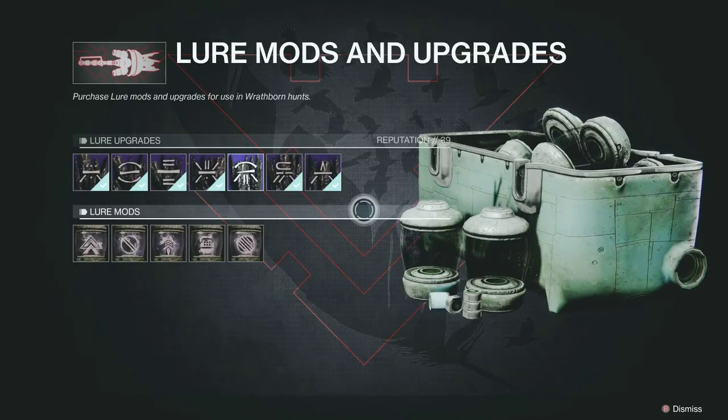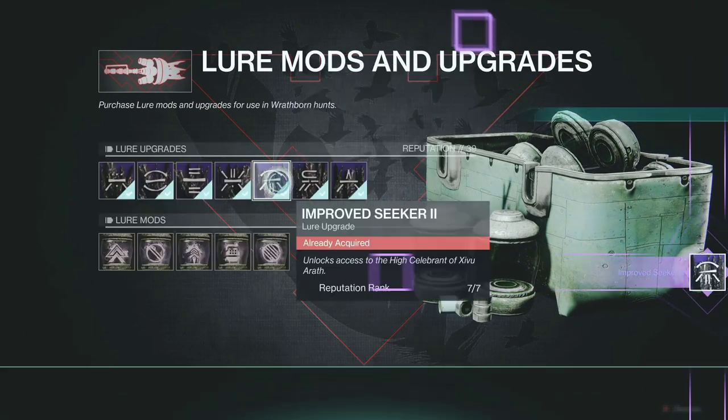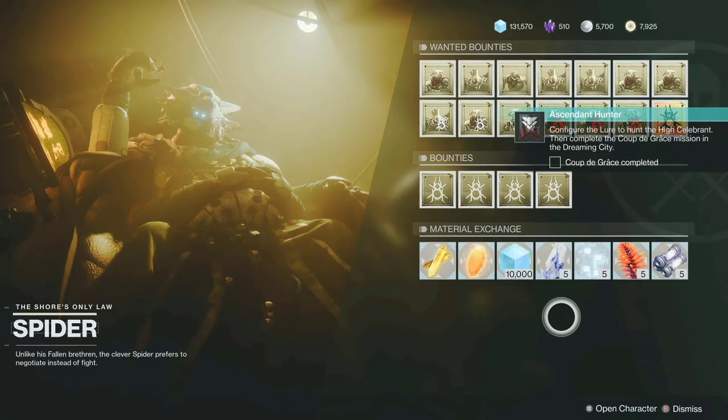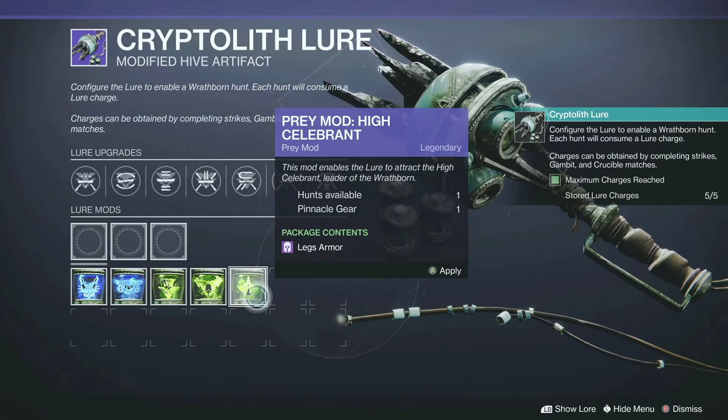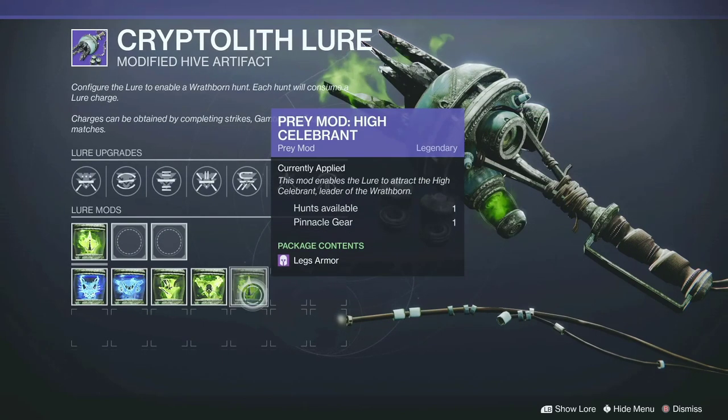After you pick it up, you will have to acquire the Improved Seeker 2 upgrade from the Crow. After that, you will be asked to go speak to Spider. Just listen to Spider speak once the dialogue is finished. Then open your Cryptolith Lure from the Quest tab and activate the Heist Celebrant Rathbone Hunt.